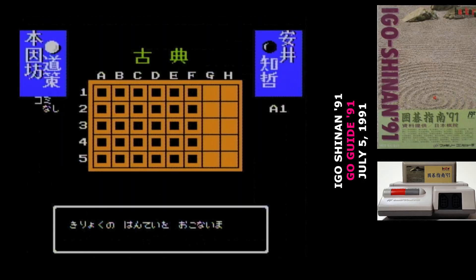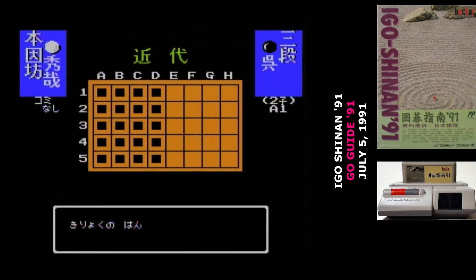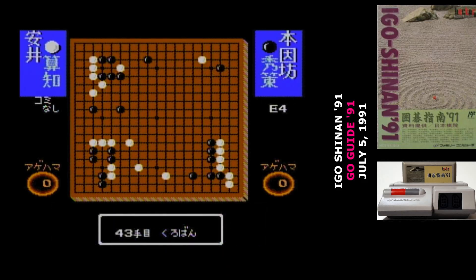There are 110 games in Igo Shinan '91: 30 classic games, 20 games from the post-war era, 40 games that have been played in the past year, and 20 games specifically designed to teach principles of Go.